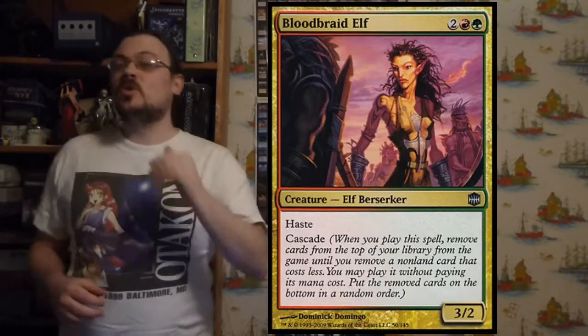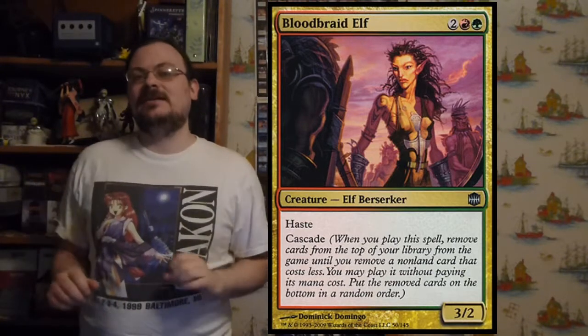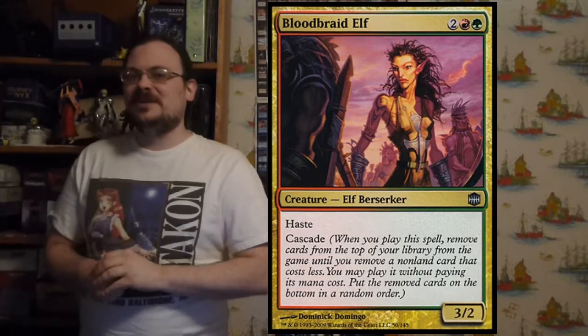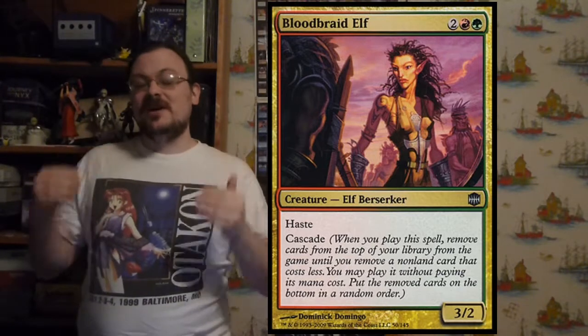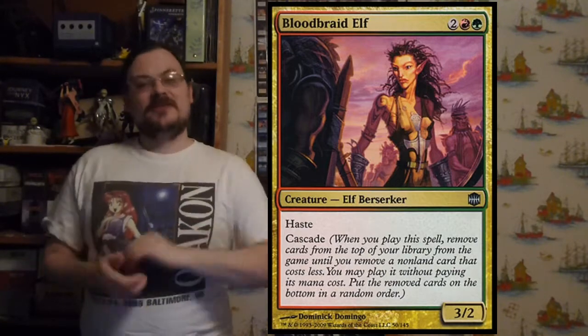Bloodbraid Elf was quite popular — it costs four mana for a 3/2 with haste, but it has Cascade. A common combination was Bloodbraid Elf cascading into Lightning from another card in the block. Very popular, very good for Cascade decks, and fits into a lot of places where it can cascade into many things as a green-red card.